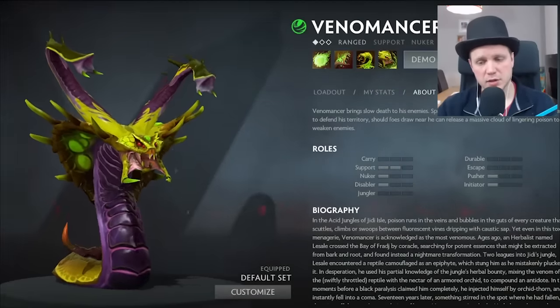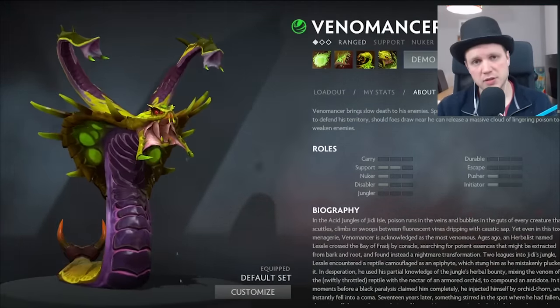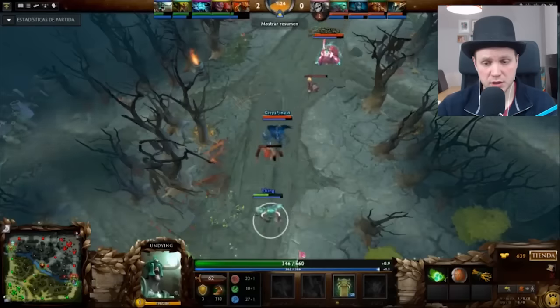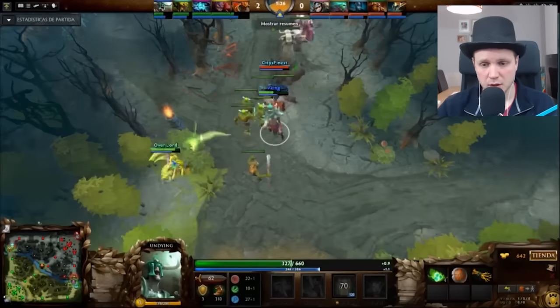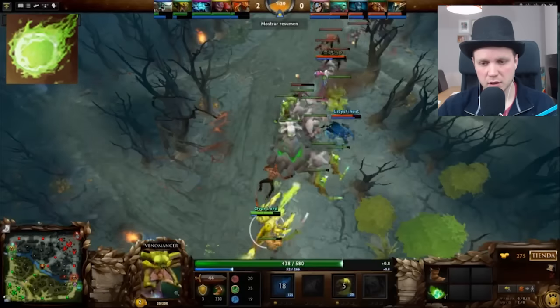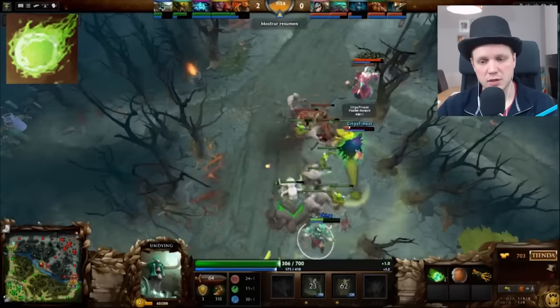Then finally, Venomancer, following on in exactly the same way. This time it's Venomous Gale — you Gale somebody, they're going to be slow as hell, and you can hit multiple units with it as well. Then with your tombstone, or even if you want to use your plague aura, suddenly targets will never escape and they will all die.